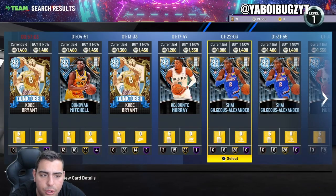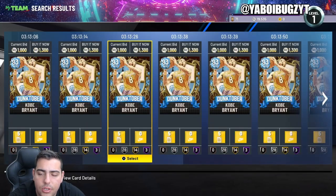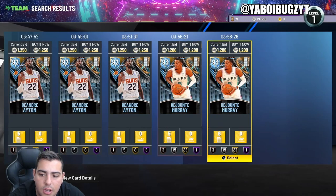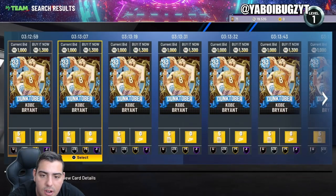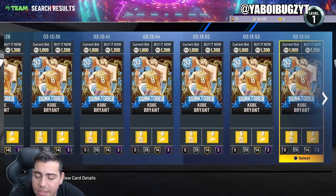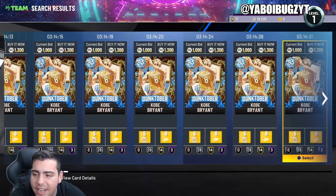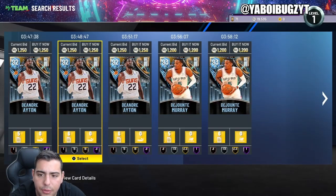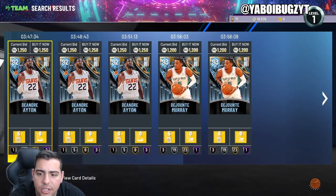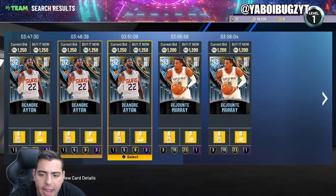For diamond investments and diamond snipe filters — Kobe Bryant just released. He's sitting at 1,300 MT and has actually risen around 300 MT. This card will keep rising. If you filter at 1,250 and consistently refresh, it's pretty good. Be aware of Dejounte Murray though — dynamic ratings, not worth it.